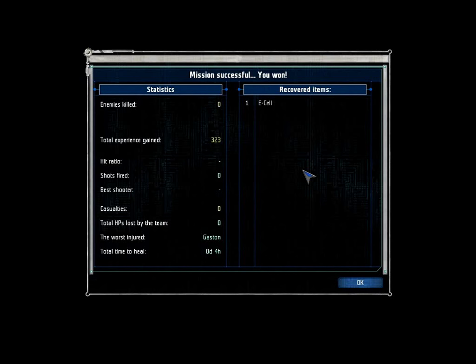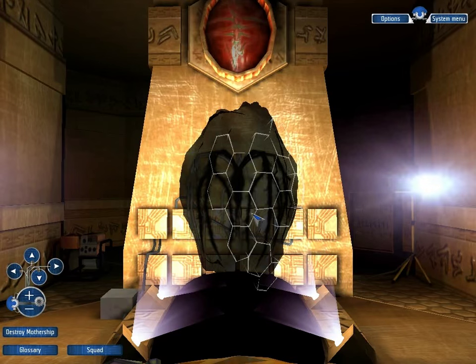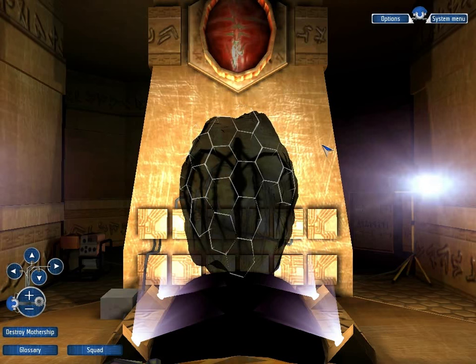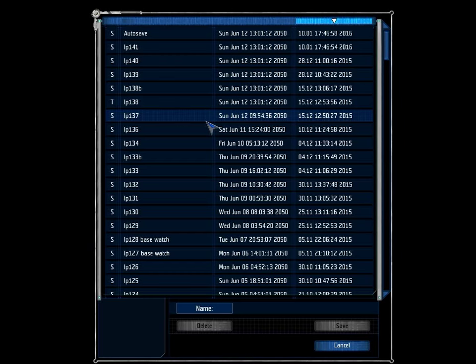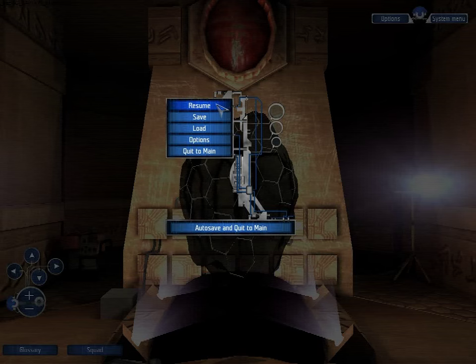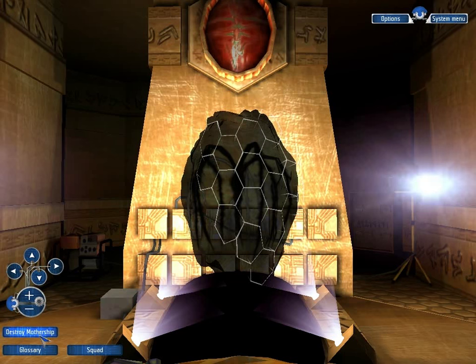We get one energy cell and a bit of experience. Let's see if there is indeed a mission after this. Destroy Mothership. Well that was easy! Let's save, and in fact let's destroy that Mothership. Where was the earth-shattering Kaboom? Here it is.